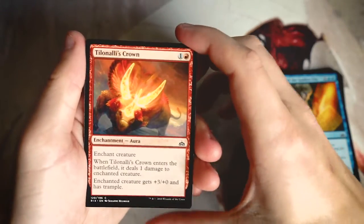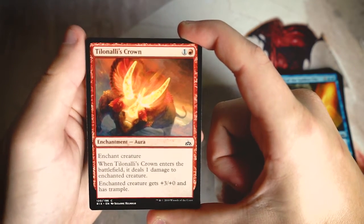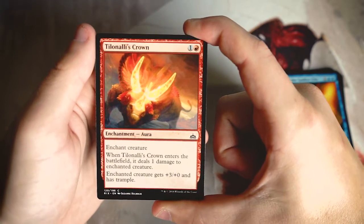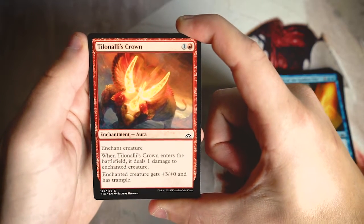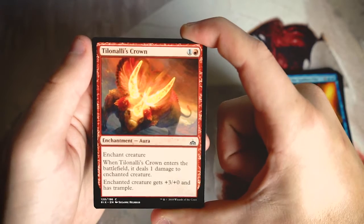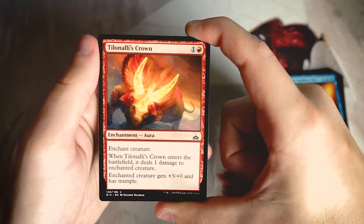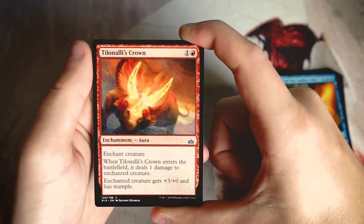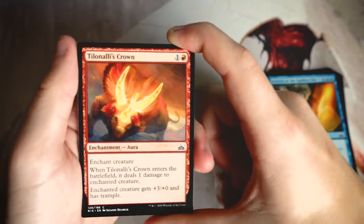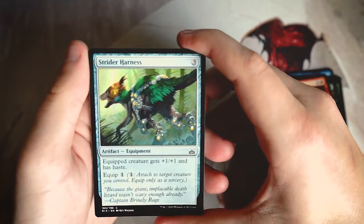Tilonalli's Crown is an enchantment for one and a red. You enchant a creature — when it enters the battlefield it deals one damage to the enchanted creature, and that creature gets +3/+0 and trample. This is interesting because of the enrage mechanic — if a creature is dealt damage it gets an effect, and some of those are really powerful. This card synergizes well with enrage creatures, assuming it doesn't kill them outright. You can also play it on an opponent's creature to potentially kill it. I'm not a huge fan overall.